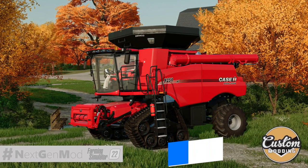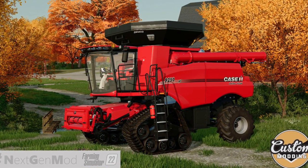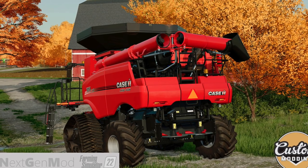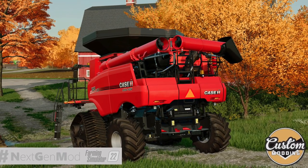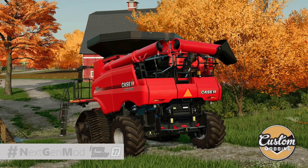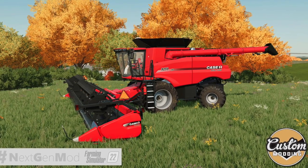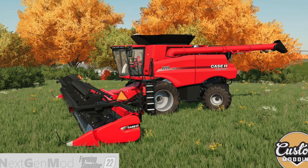Custom Modding has released their first dev blog on their Case IH Axle Flow 250 series combine harvester today — the Case IH 3162 Teraflex draper 45-foot header, for all platforms. The goal is for this to be one of their first FS22 projects, though they've got some other conversions almost ready for ModHub first. They have their own feeder, grain tank pipe specs, wheels, tires, tracks, and spreaders, with more to come. There are at least two other big modders also working on Case IH 250 series combines.